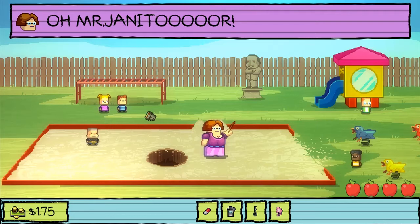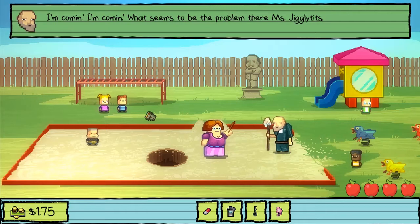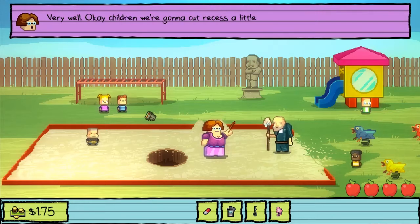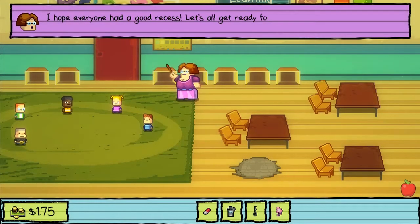Mr. Janitor! I'm coming, I'm coming. What seems to be the problem? It's Applegate, and I have two of my students stuck at the bottom of this hole. You want me to put the rest of them in the hole? No! I want you to get the ones in the hole out of the hole. Can you do that? Well, that's less fun but I guess I can do that - it might take a while. Might be best if you brought the ones that aren't in the hole back inside so I don't get confused. Okay children, we're going to cut recess a little short today. Let's head inside for show and tell.